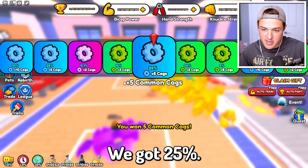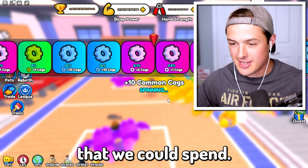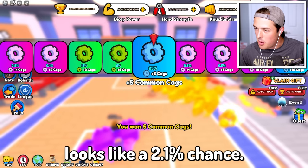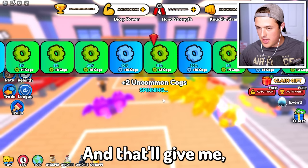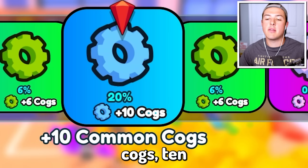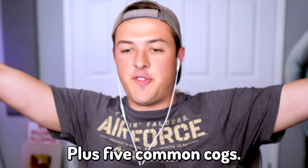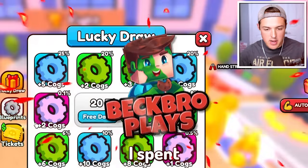We got a 25% chance of getting something, and we got five cogs. We have 27 tickets that we could spin. It looks like the best chance is 0.1%, and that'll give me the most amount of cogs. 10 common cogs, 10 more common cogs, plus five common cogs. Okay, I spawned a couple of those.